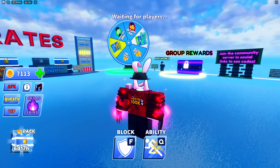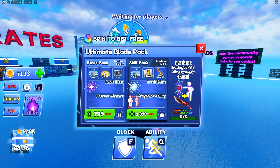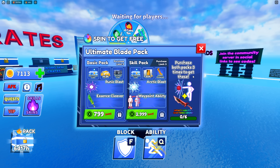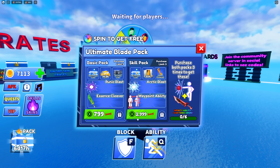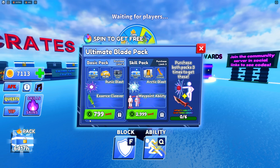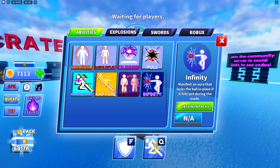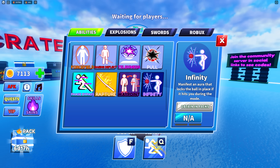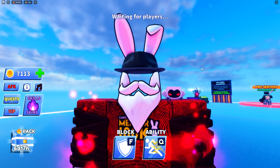Waypoint and Infinity are apparently obtained in packs. There's a basic pack and a skill pack, and at the end it says you need to purchase both packs three times to get these abilities. 2,999 Robux times three is about 9,000 Robux, plus around 2,400 more — so roughly 11,000 Robux to get Infinity. What does it do? 'Manifest an aura that locks the ball in place if it hits you during the mode.' That sounds super OP, so today we're spending 11,000 Robux to get it.